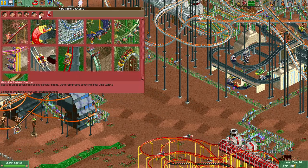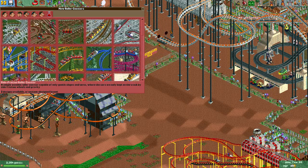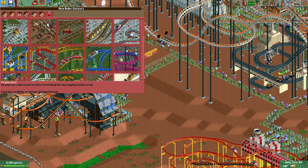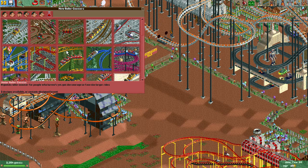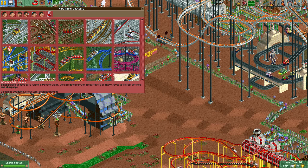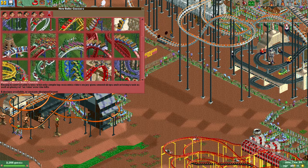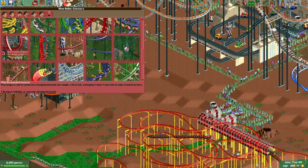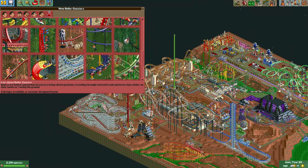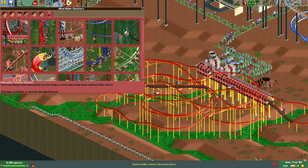I don't know what coaster I should build for the last one. We already have a side friction roller coaster — it's kind of like a wooden coaster. Virginia Reel, there's not much to it. Hairpin we have. Junior coaster I don't think we have, but ladybugs? Come on. We have the mini coaster, stand-up coaster. I don't know which coaster I should build for the last coaster. I might be able to get some more in here — like an impulse coaster, I could probably put that somewhere. Because that's just a circle track, that's not a problem. I can definitely also get a heart line somewhere in here.